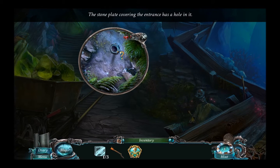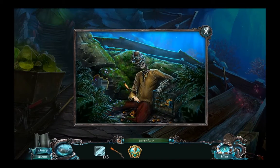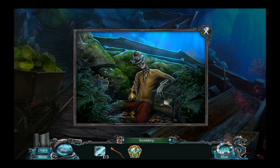A stone plate covering the entrance has a hole in it. Strange coins are being washed out from somewhere within the mine. I found them in the gravel. Could they be coming from Davy Jones' secret vault?